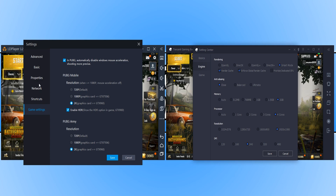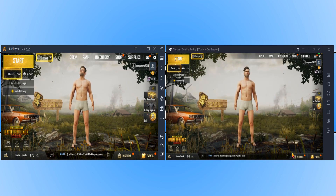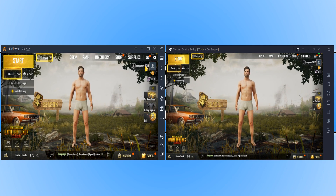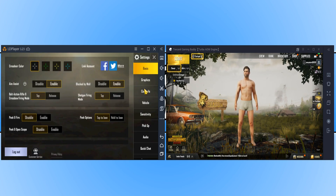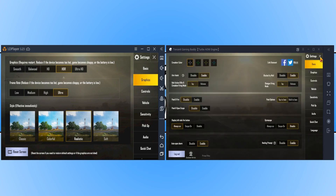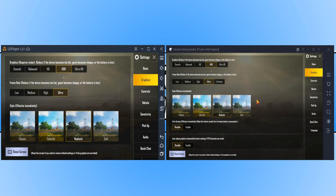If I now close down the settings on both emulators and just go onto the Game Settings, you will see that I do have both settings the same in-game. That is LD Player settings up, and there's Tencent Gaming Buddy. We have HDR selected on both, they are both set to Ultra, and we have Realistic selected on both emulators.